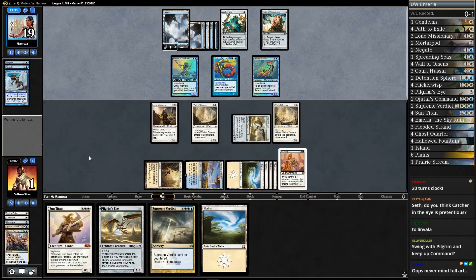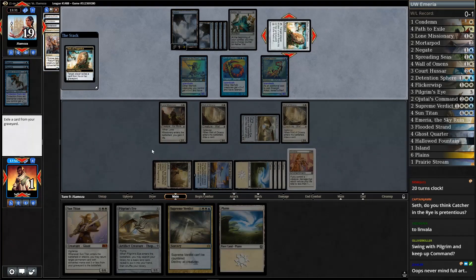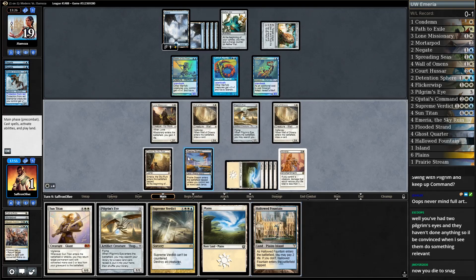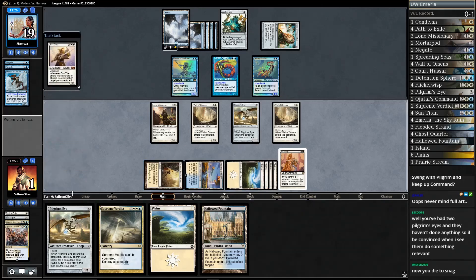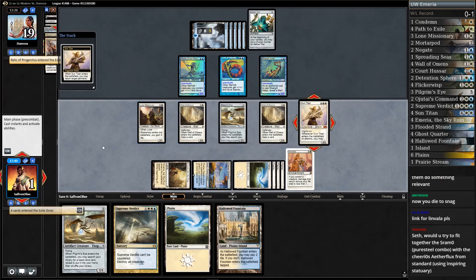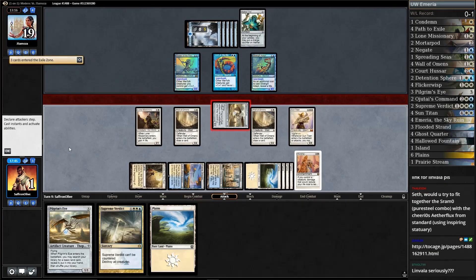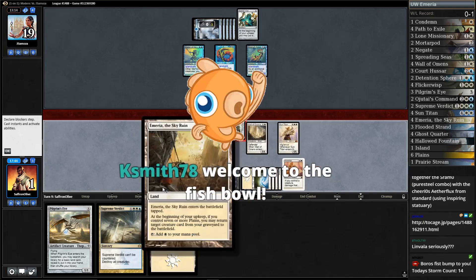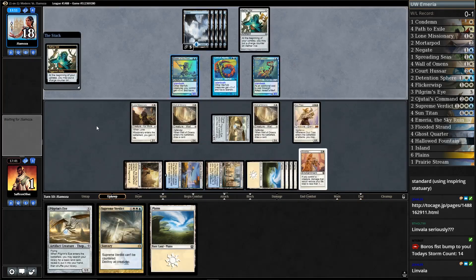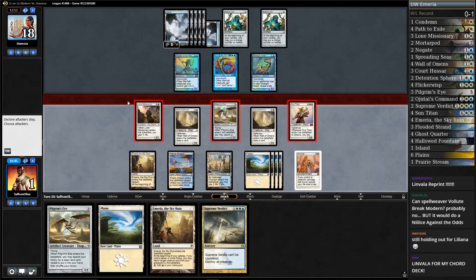We're up to five Plains with our Amiria. Opponent exiles our Flooded Strand. There's a Master of Waves — let's counter it. Another Plains, getting close to our Amiria, and then our opponent has to blow the Relic. One, two, three, four — let's just go for it, play our Sun Titan, get back our Mortarpod. Relic gone — that's fine. Hallowed Fountain, get in for one. Now we can Supreme Verdict and then start getting everything back with Amiria, although that is risky because we don't have any creatures and they have a Vial.